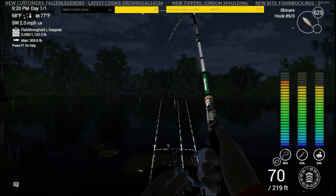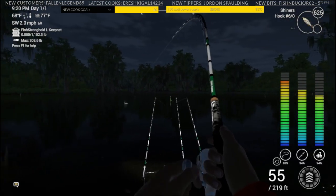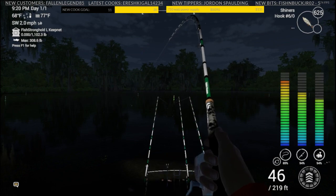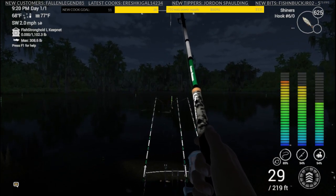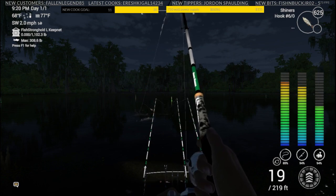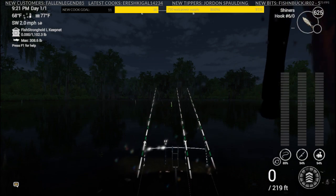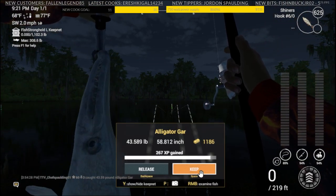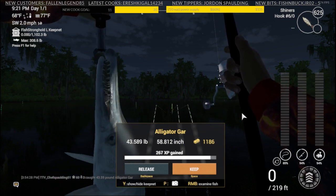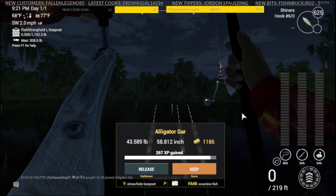I've got two locations I primarily use for gar over here — this side and another spot we'll go to after we pull this one in. I'm fishing at night. You can fish for these during the day, but I find nighttime I usually get a quicker bite. If you're trying to do the 44-pound alligator gar, you can see that's just a little bit under. This is a good place to find them.